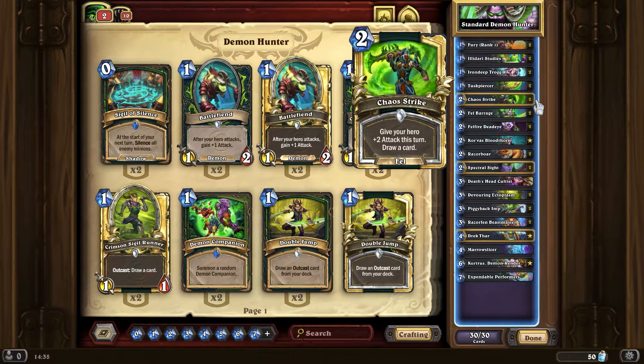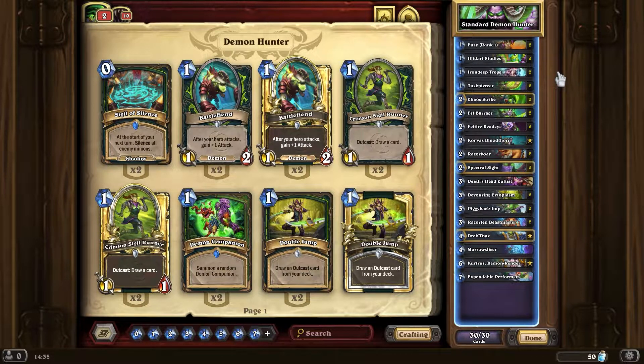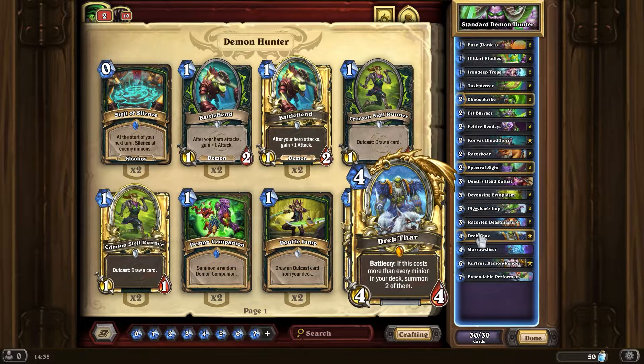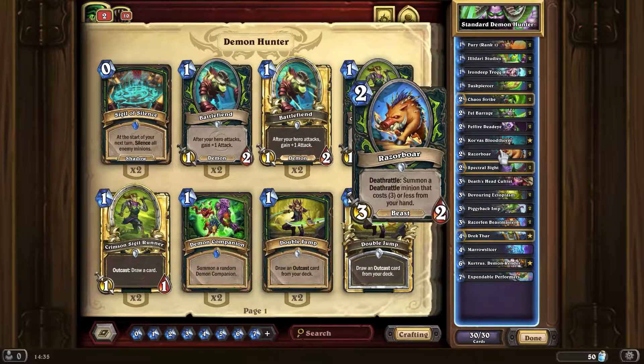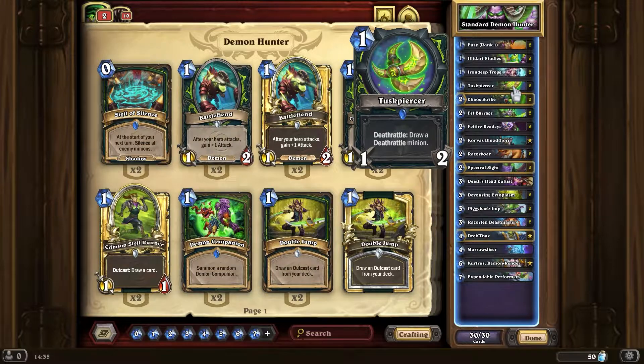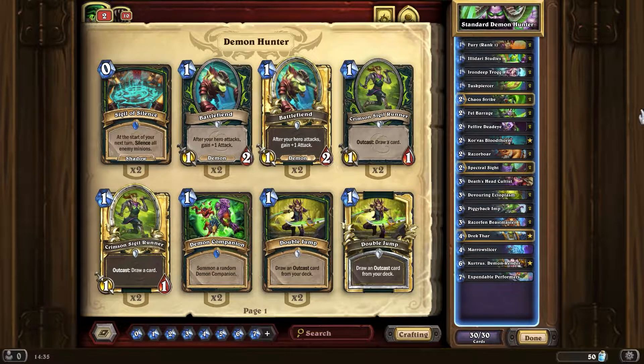The cards you basically want to keep in your opening hand are Iron Deep Trog and Drekthar. If you've got one of those, plus Razorbore, Fellfire, Deadeye, or maybe Tusk Piercer — there's a lot of good stuff — you want to save all that for later. It's a pretty straightforward deck to play overall.